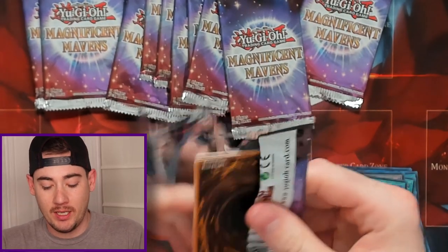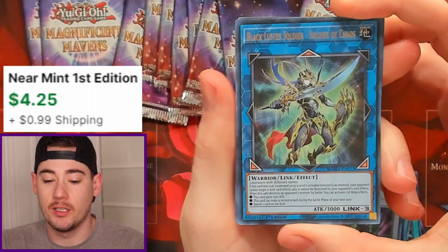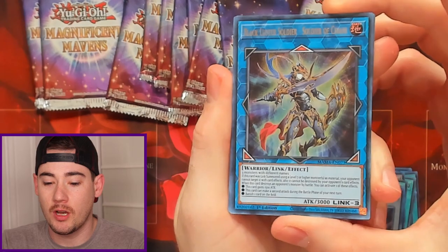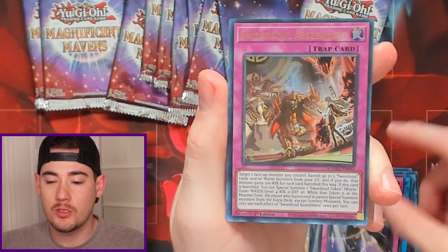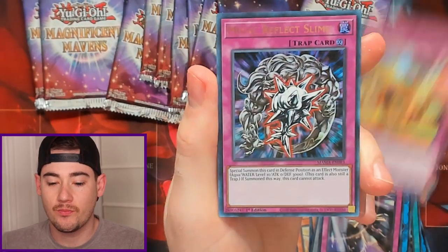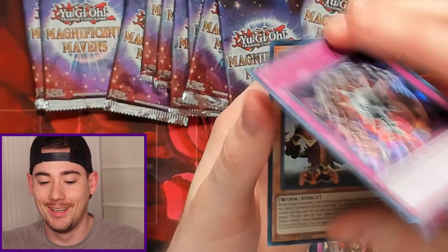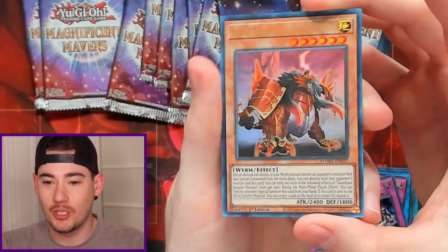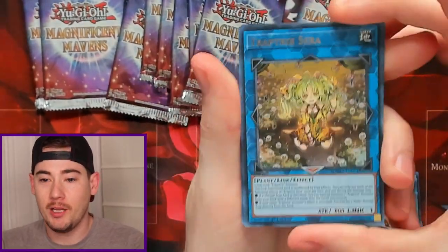The plan is basically to get all the ultras out of the way so we can start hunting for those Pharaoh's Rares. We got Black Luster Soldier - Soldier of Chaos, Gravekeepers Trap, Sword Soul Assessment, Metal Reflect Slime. And we got Sword Soul Auspice Chunjan, which is some pretty neat art.